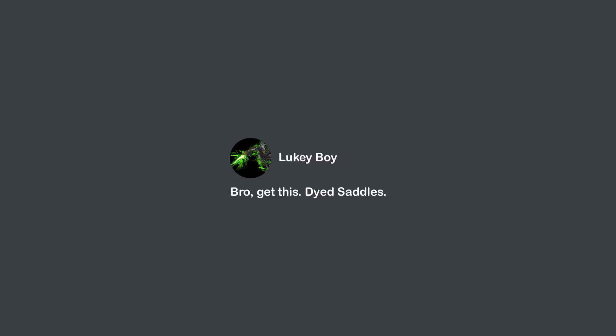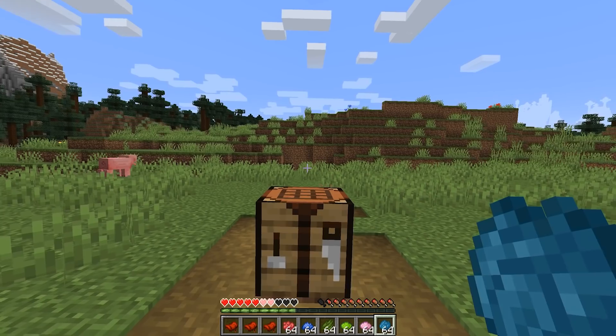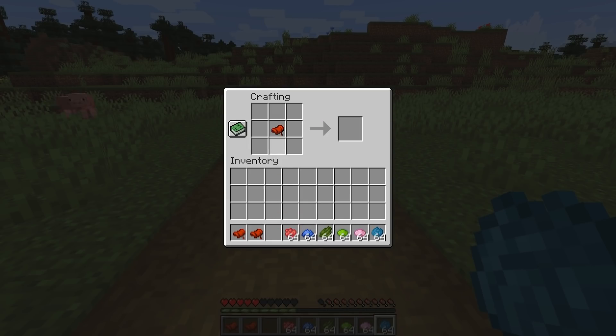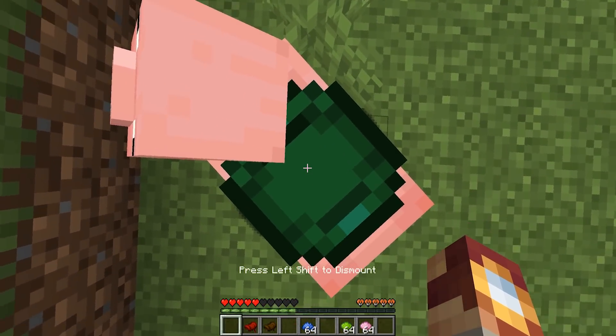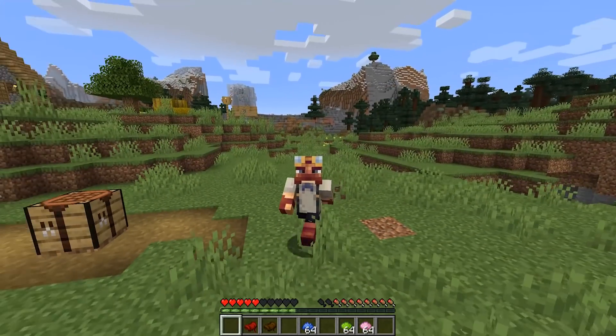Lukeyboy says: dyed saddles. I mean, why not? At the end of the day, the more customization we can get, the better. Dyeable saddles — it makes sense, and it's something I'm actually surprised we don't have already. This works exactly as you'd imagine: use dye to dye the saddles. It's a little hard to see here because of the tint already on the saddle, but you can then put the saddle on the pig, the strider, or the horse — you name it. Customize your animals with dyed saddles. This is a good idea.